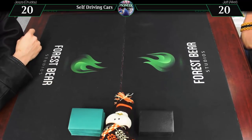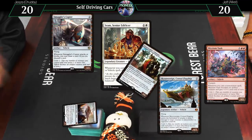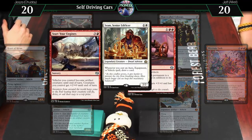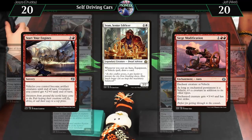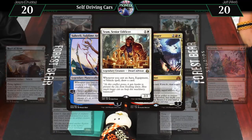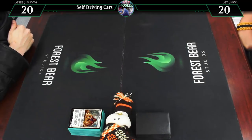I am playing a self-driving cars deck — the Tesla deck — based around SRAM and a bunch of vehicles. Consulate Dreadnought is the prime candidate: a 7/11 for one. It has Start Your Engines, Siege Modification, and the Peace Walker Colossus that can activate other vehicles. I'm also running Nahiri for Heart of Kirin, which is really good and good for taking out enchantments. There's a surprising amount of enchantments in this format — Jeskai Ascendancy being one. It's trying to play vehicles that seem unassuming until they're attacking for 36 in one turn.